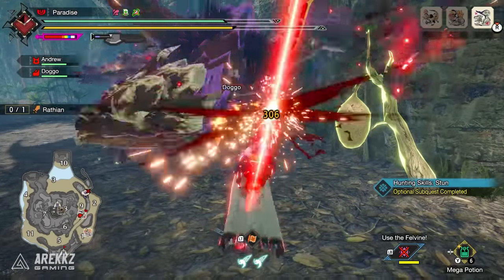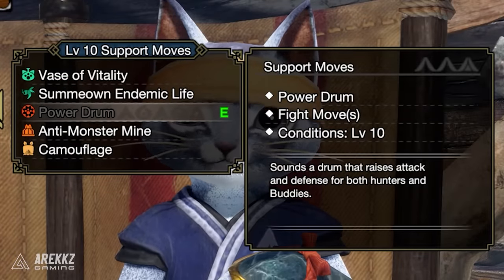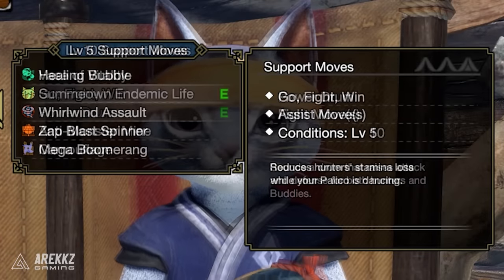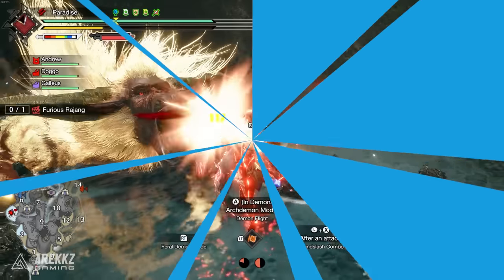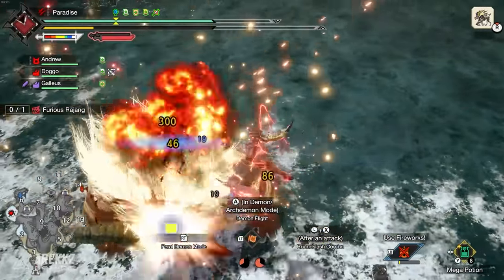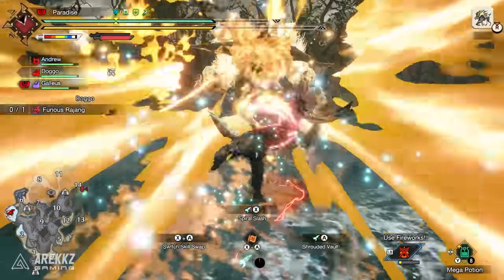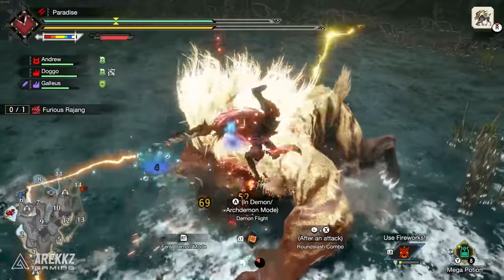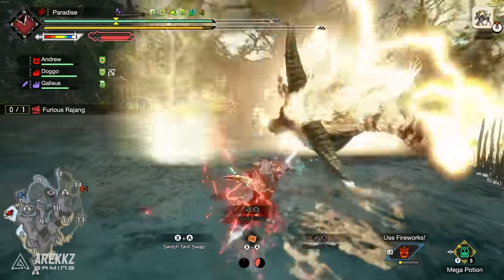I like shock tripper over shock trap now because it works on elder dragons whereas the shock trap doesn't. I love the power drum as well because it buffs your whole team, and I also love Go Fight Win because I use a lot of dual blades — I love it for the extra stamina buff. So once you've done those quests you can really mix up your palico and see what works best for you. This is an invaluable quality of life feature they've added into Sunbreak.